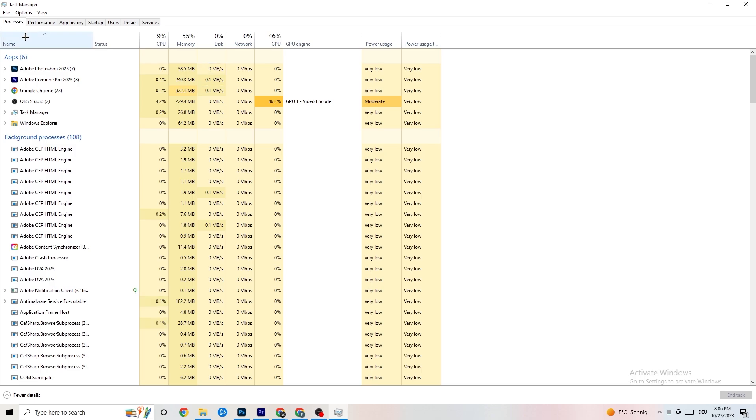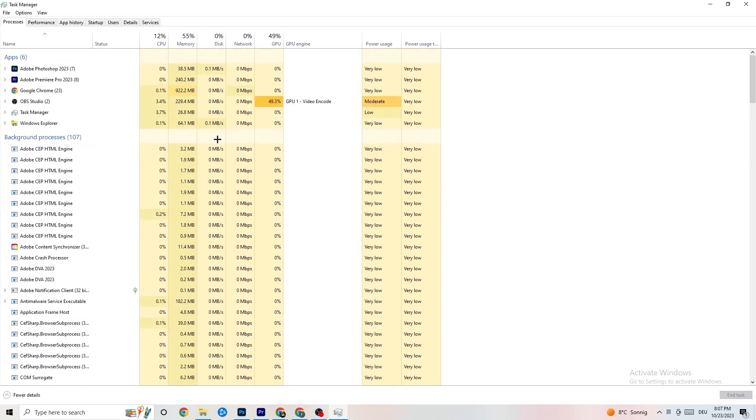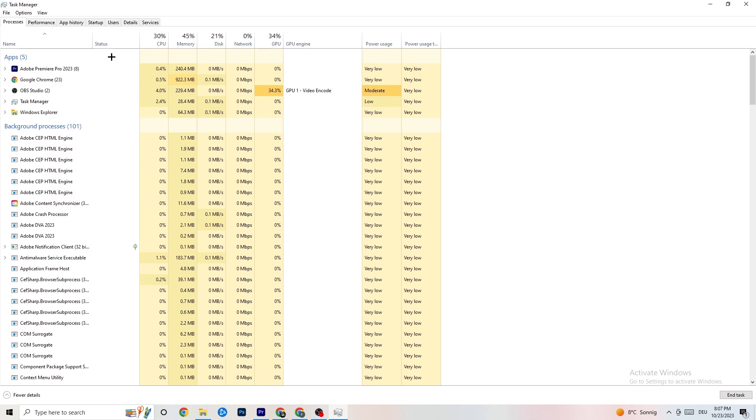In Processes you'll see CPU usage, memory usage, GPU, network, and so on. End every single task that's using too much GPU or CPU — especially apps, but also any background processes with high usage. Right-click it — for example, Photoshop — go down to 'End Task.' Repeat this for every program showing high usage, highlighted in darker yellow or red.